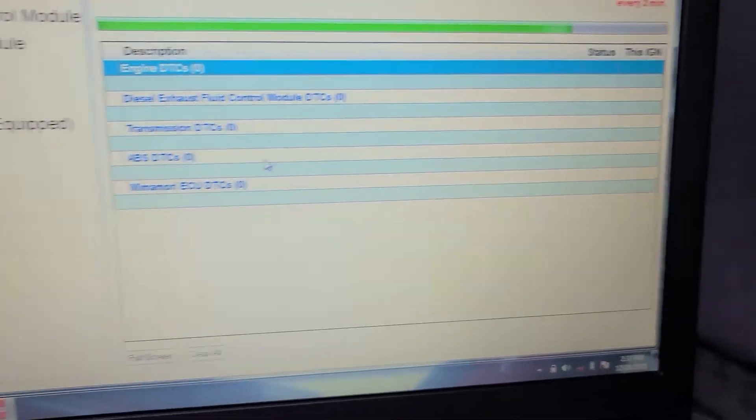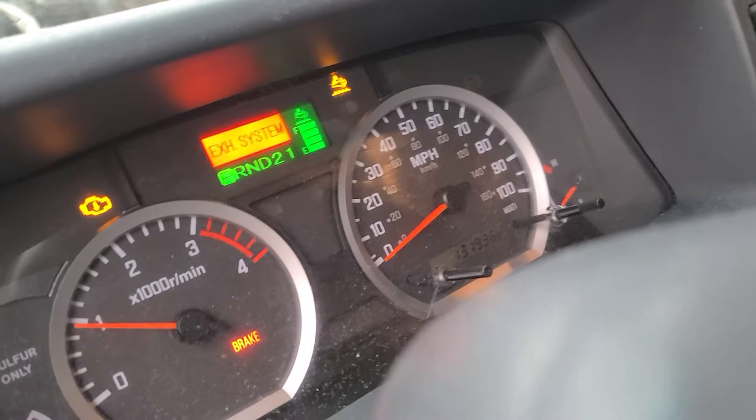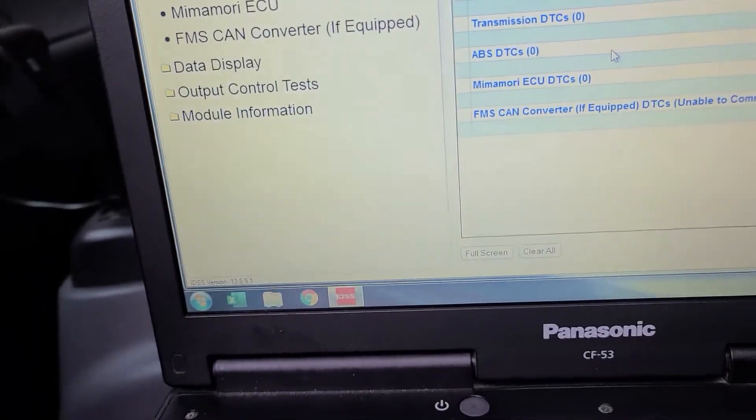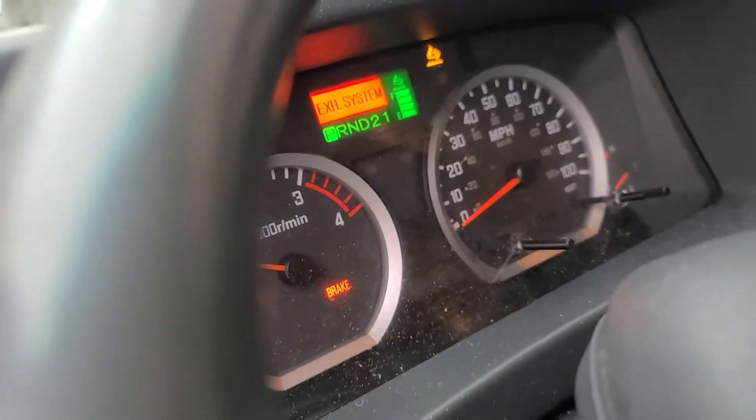Wait a minute — there is no code right here, you see? The truck has an exhaust system issue. That happened because someone came and reset the codes, so the code is gone. Right here there's no codes. The only way to get it away from this derate mode is to reflash the DCM.